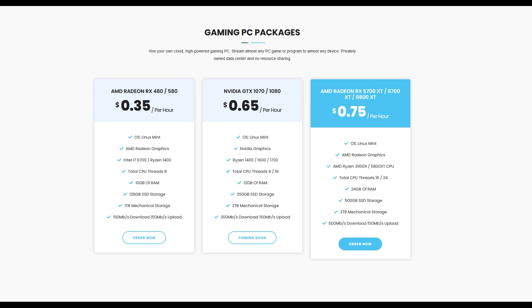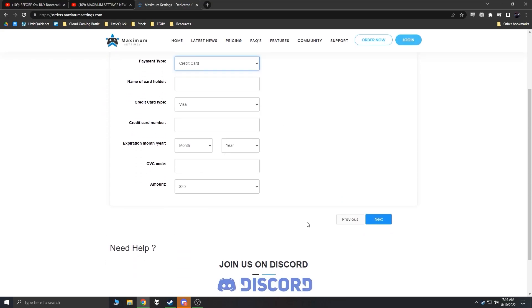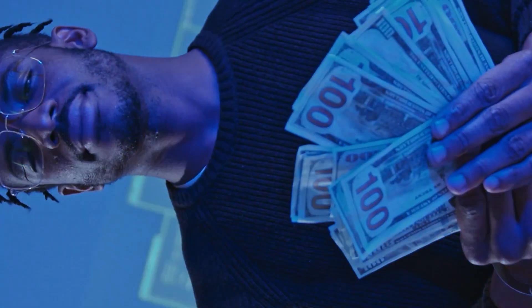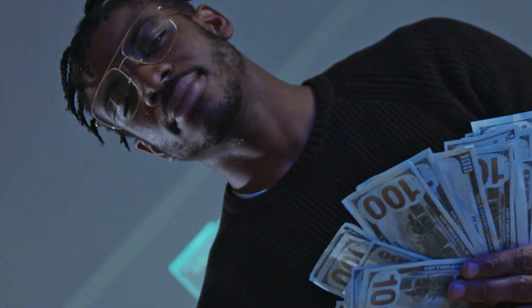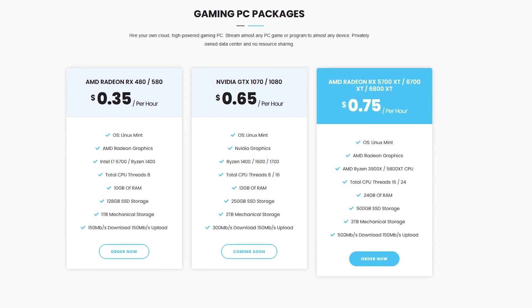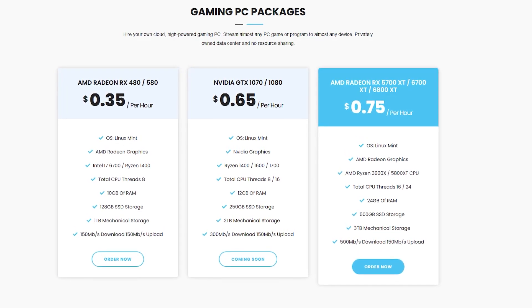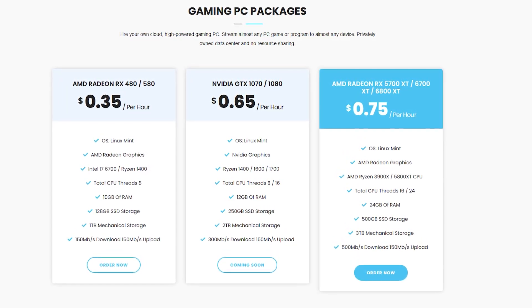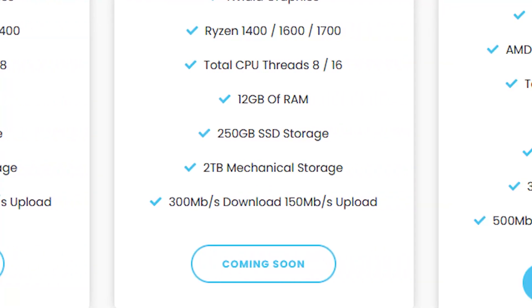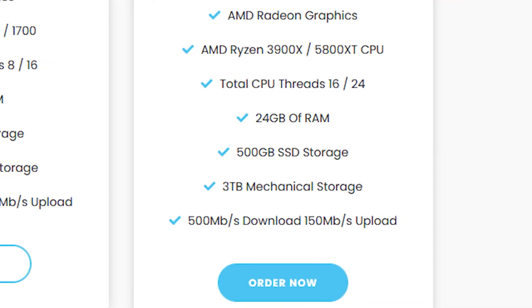Maximum Settings charges by the hour, similar to AirGPU or Paperspace. Once you have an account, you buy credit on their website and that credit will be consumed for each minute your cloud PC is running. Maximum Settings doesn't nickel and dime you. You're not going to spend more on storage space, RAM, bitrate, or any of that extra stuff. It's much simpler — you pick a tier, you pay that price, and that price is comparatively low when weighed against their rivals on a hardware-to-hardware basis. They also give you a hefty amount of storage and promise great upload and download speeds for each tier.